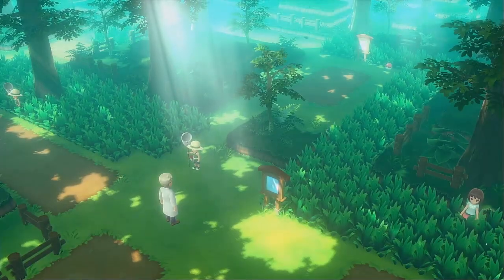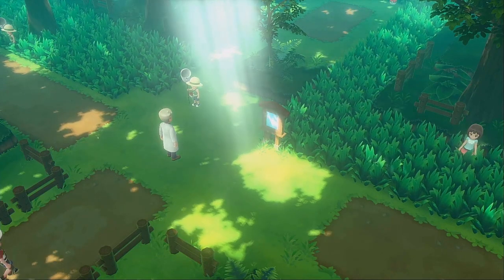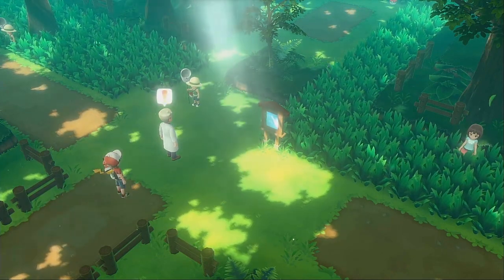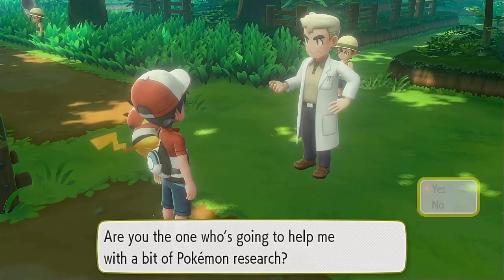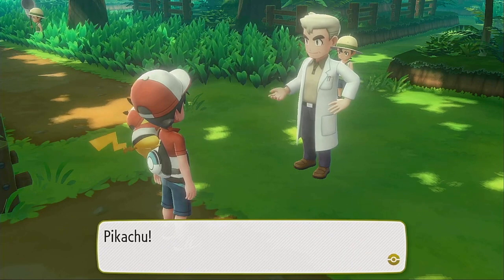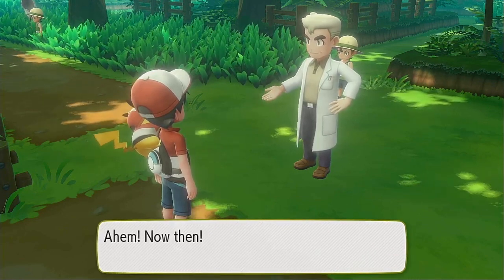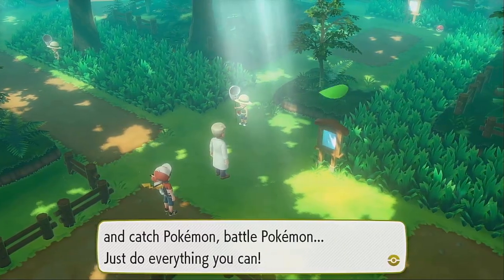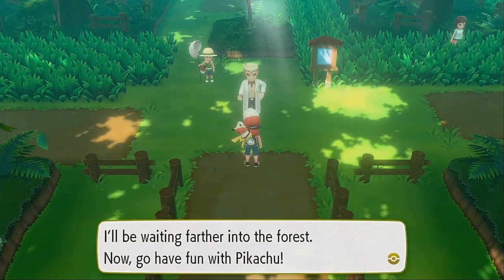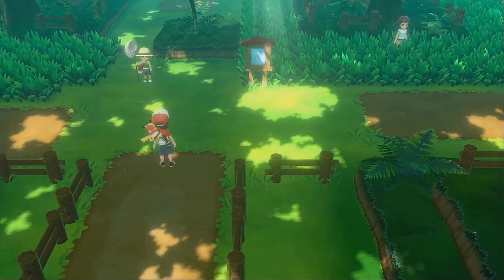This demo was pretty much showcased all year long before the games were officially released. The demo throws you into either Pokémon Let's Go Pikachu or Let's Go Eevee, chosen randomly. It's just one version that comes with both, and if you want to play as Eevee you have to restart the demo. Both versions throw you right into Viridian City Forest where Professor Oak asks you to help with some research and encourages you to battle trainers and catch Pokémon.